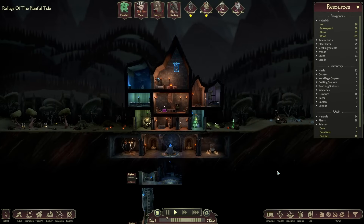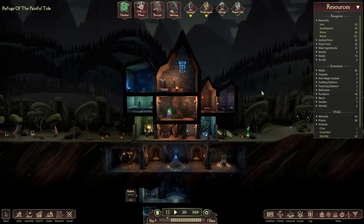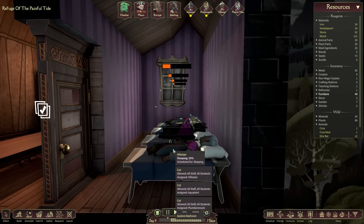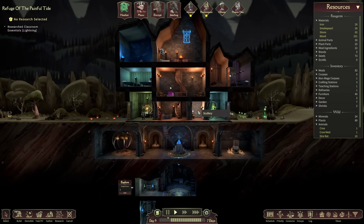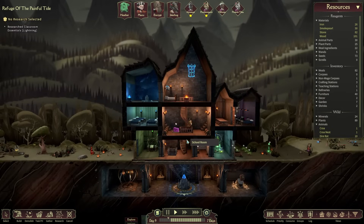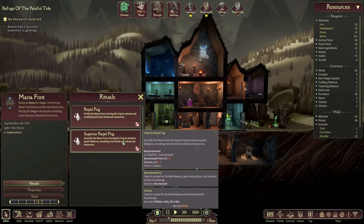Welcome back everyone to the Refuge of the Painful Tide. In the last episode we expanded our student roster significantly, added medical beds, and now have a second austere bedroom. We're hoping to make this into a dormitory — that'll probably be one of our first focuses. We also unlocked the Underschool, which is going to be a very important building, and we'll be spending part of today going down there.